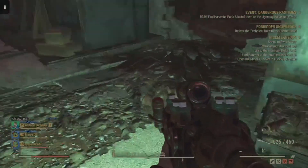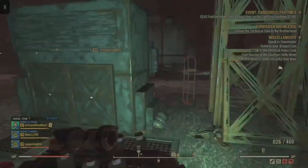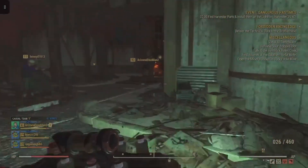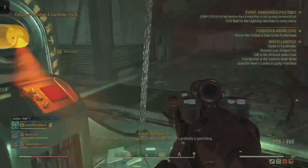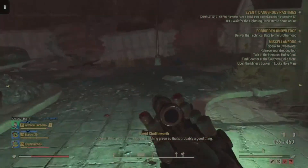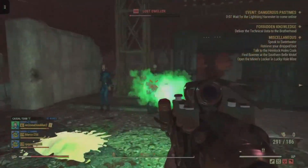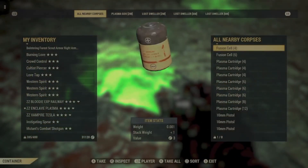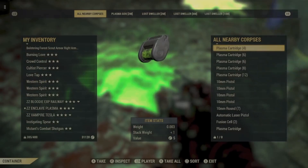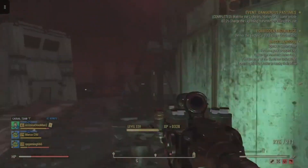Don't mess around — do expeditions. Once you finish an expedition, hop into a public event. Once you finish that public event, go back and do more expeditions. Rinse and repeat until you get all of those Legendary boxes. If you do that, you could get pretty much all of the Legendary boxes in about two weeks, as we've seen on the PTS server. It will be a grind for about two weeks straight, but you can knock it out of the way easily with expeditions.